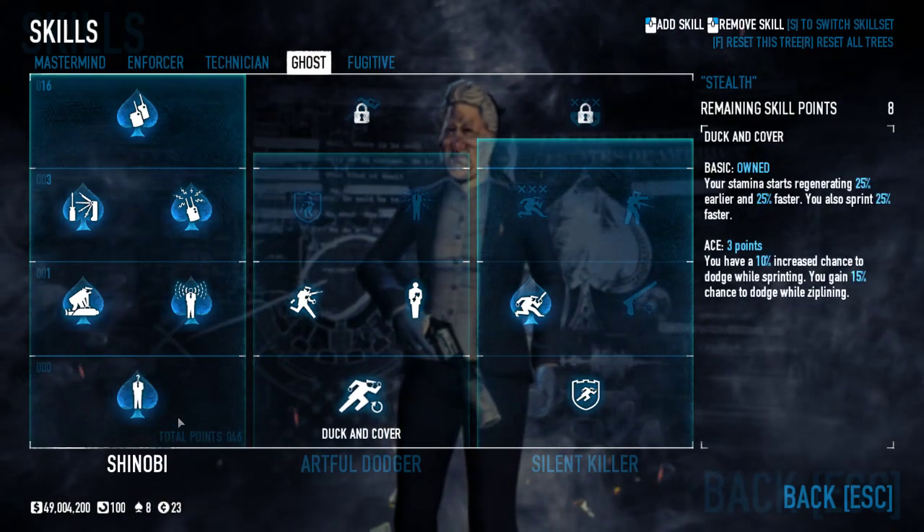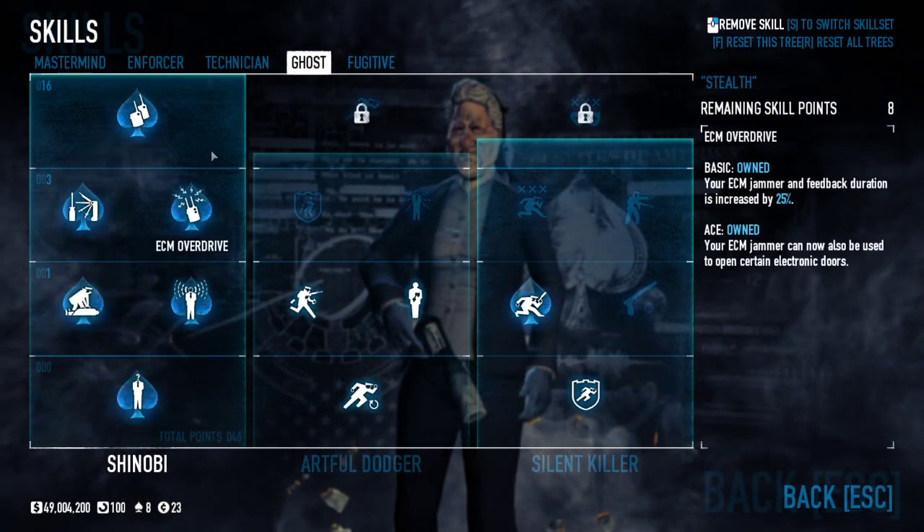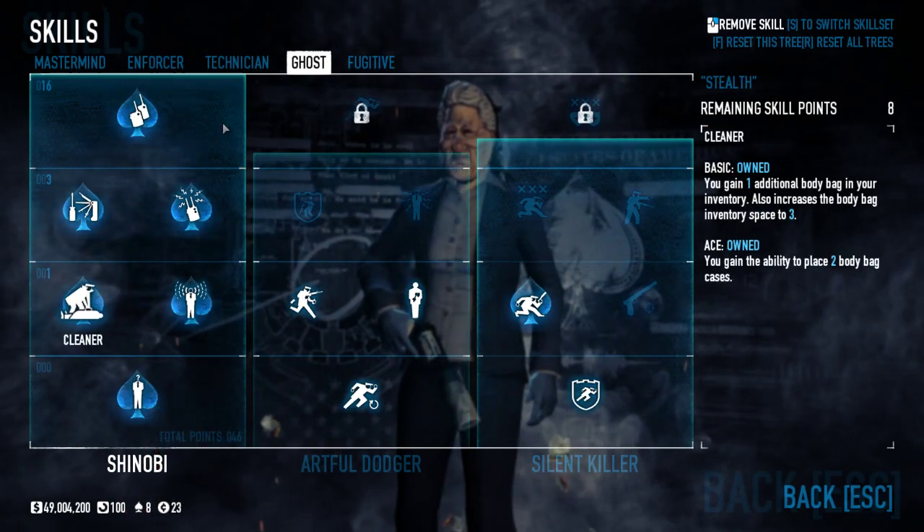For drill skills I've got Hardware Expert so you fix drills 25% faster, Drill Sergeant Ace, and More Firepower for shape charges and trip mines — I'll explain that in another video, it's not really useful here. I've also got Steady Grip just because of extra points. The other thing you're going to want for any stealth build is to pretty much max out the Shinobi tree.